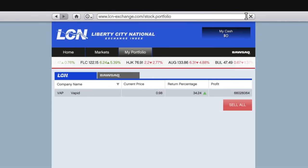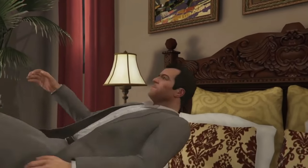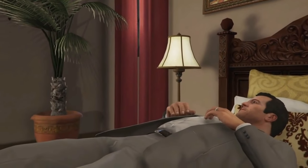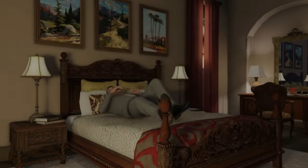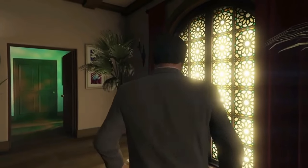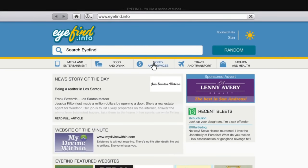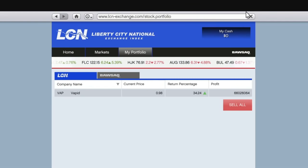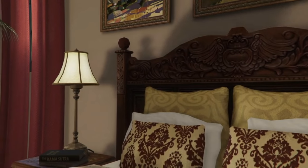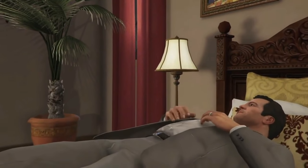Sixty to 75 percent — sometimes even 100 percent — you can get on Vapid. Once you've made your investment, put your money into Gold Coast. That's the construction one. You make a pretty good return on this one. Just keep saving the game, and if you don't hit that threshold, go back to where you're making money. It may take you six to eight tries.